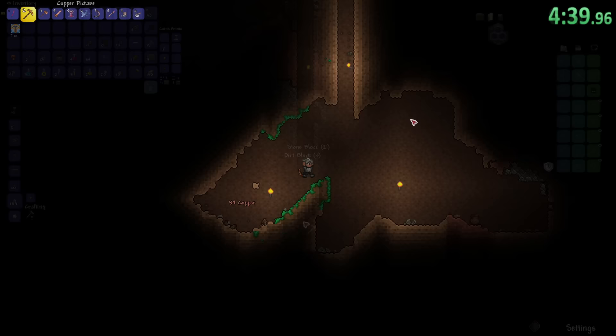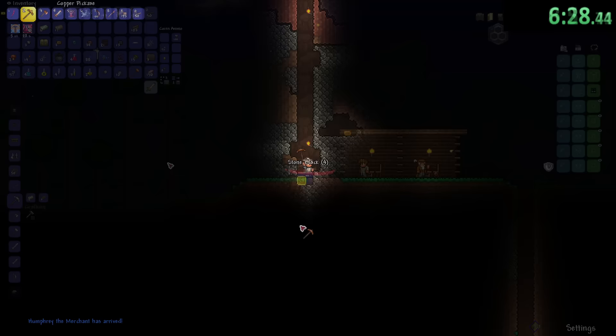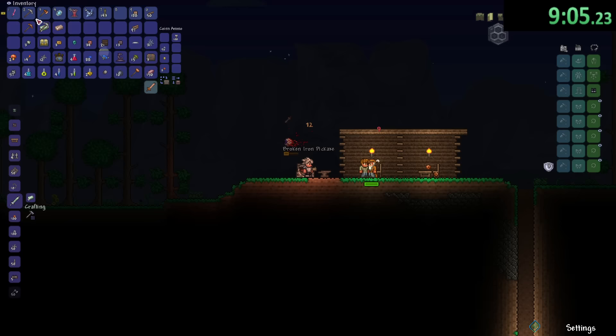I got enough emeralds to make an emerald hook in just 6 minutes. I think that's pretty good. Time to get rid of this copper pickaxe — but it's annoying, and broken. This game just hates me sometimes.